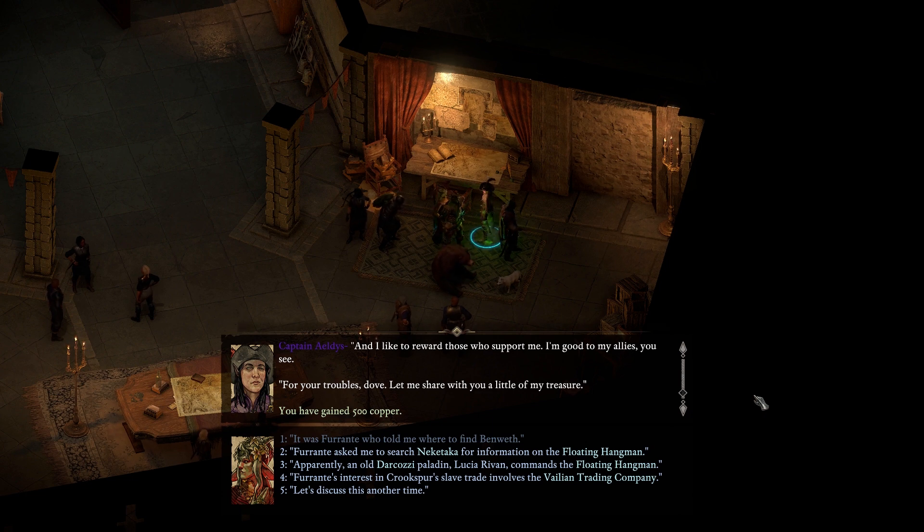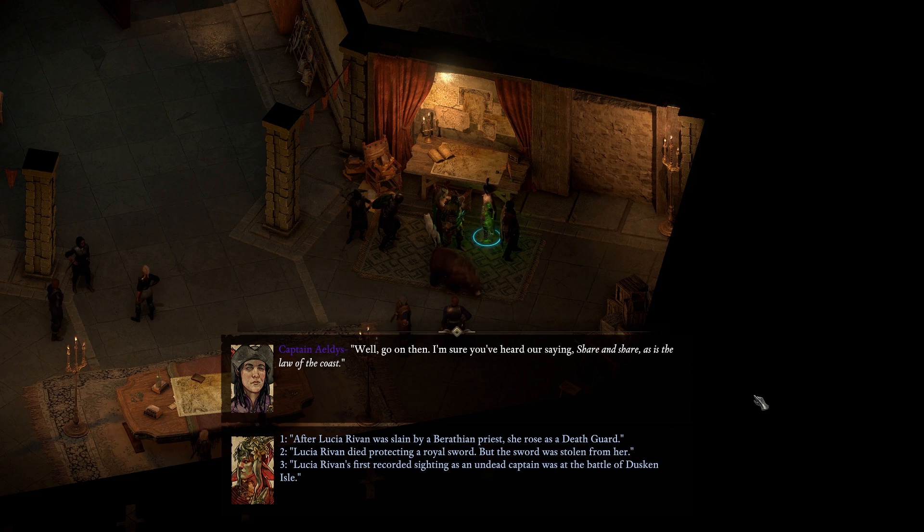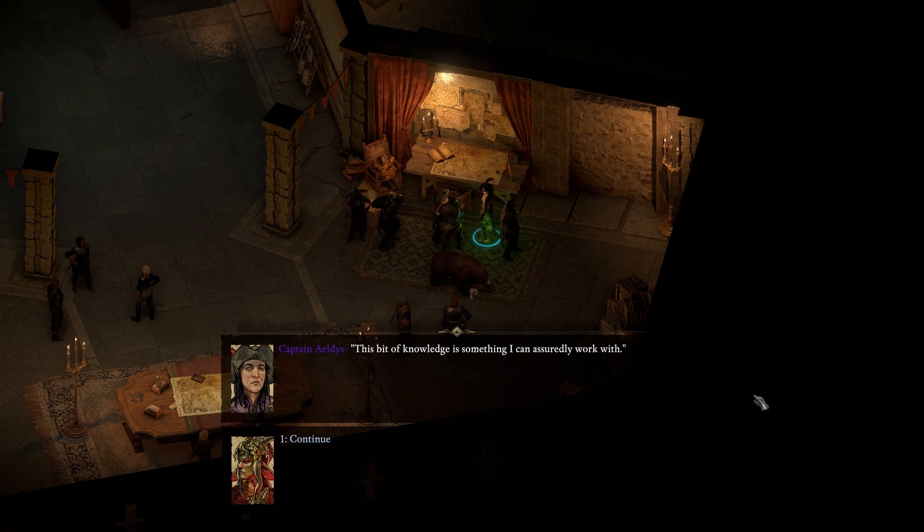After Lucia Riven was slain by a Baratheon priest, she rose as a deathguard - explains how she's captain of an undead crew. That also tells me if she's a deathguard, then there'll be something she's wanting most fierce, something she may be willing to bargain for. I always did like untangling the threads of history. Give me time and I'll find the means to deal with Lucia. Then we'll be one fathom closer to commandeering the floating hangman. An old Dracozic paladin, Lucia Riven, commands the floating hangman - the remains of the Fonferrus. The floating hangman flies a flag featuring the burning palace from Old Velia.